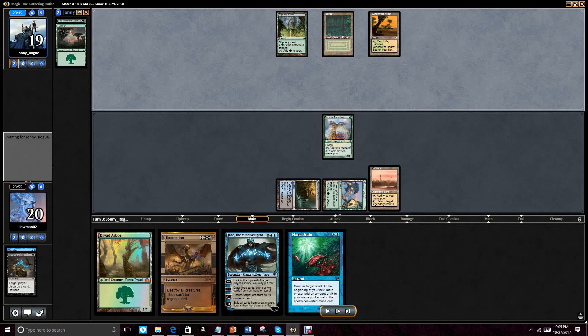But here's the problem with Loam — when you're using Loam, you're essentially taking turns off to do it. So unless you can make multiple land drops in a turn, you're not going to be casting anything relevant. You're not going to be drawing gas with it. So I think where the power of Loam comes in — and he's playing the Rock, we're playing basically the Rock splash blue — you really need a way to draw into gas.